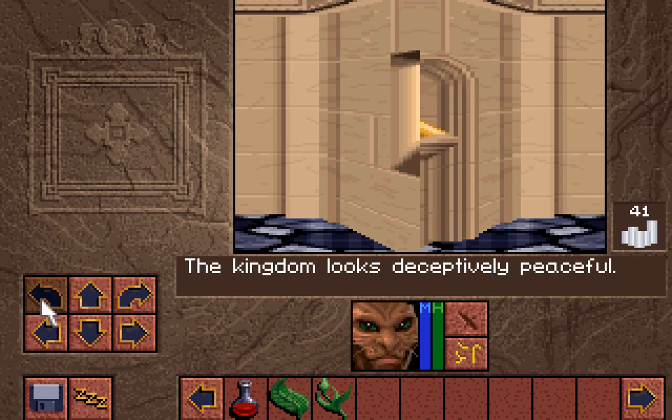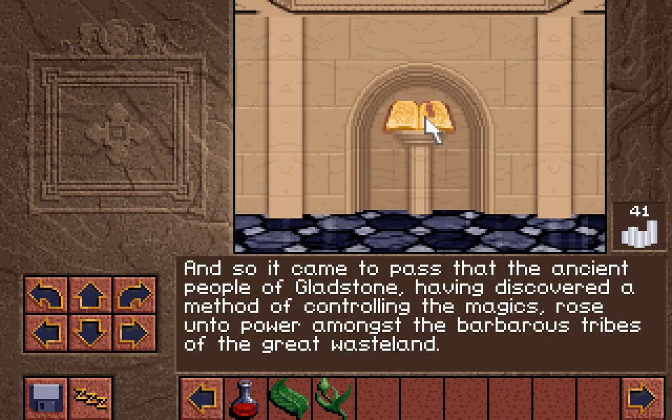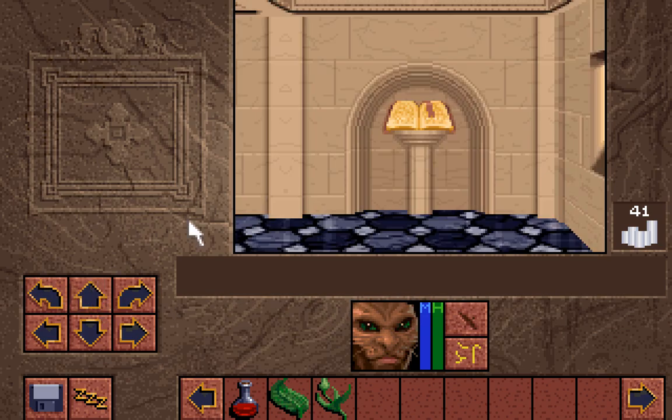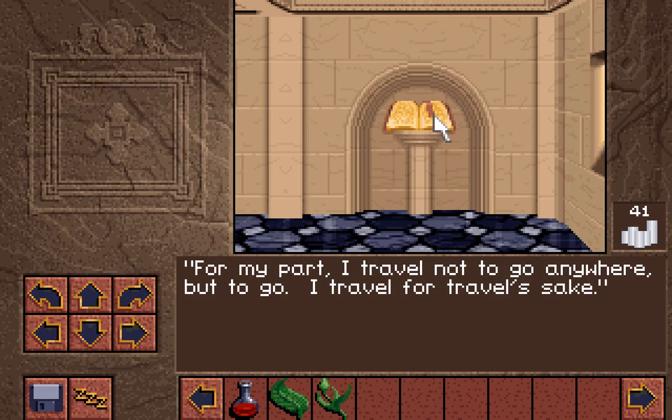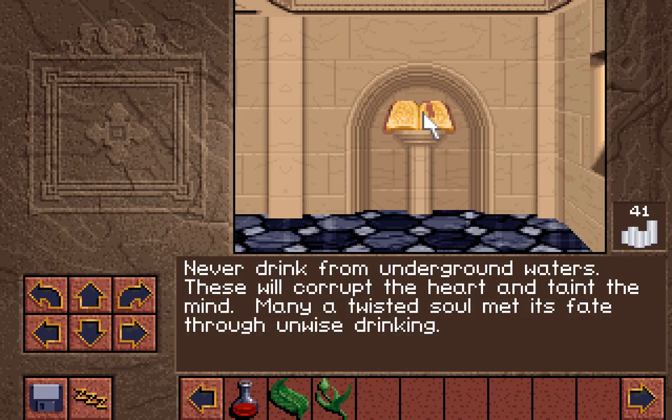The kingdom looks deceptively sensible. This is the magic atlas — but we'll be looking at all the books here. 'And so it came to pass that the ancient people of Gladstone, having discovered a method of controlling the magics, rose unto power amongst the barbarous tribes of the Great Wasteland.' Let's read some more! 'For my part, I travel not to go anywhere, but to go — I travel for travel's sake.' And lastly: 'Never drink from underground waters. These will corrupt the heart and taint the mind. Many a twisted soul met its fate through unwise drinking.'